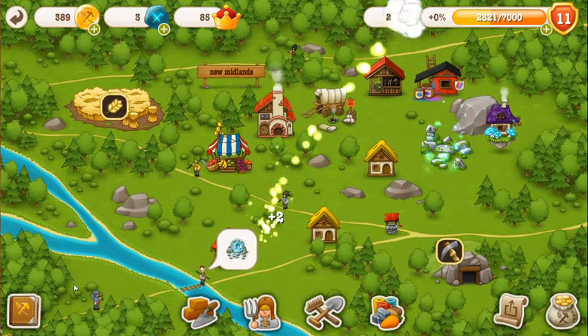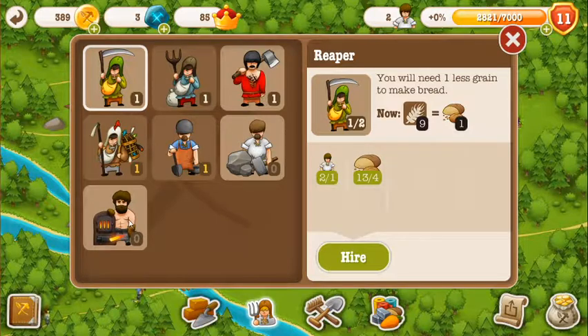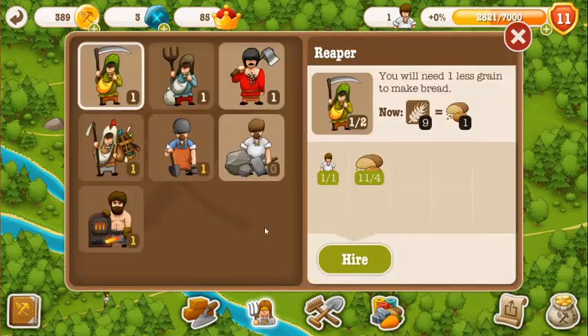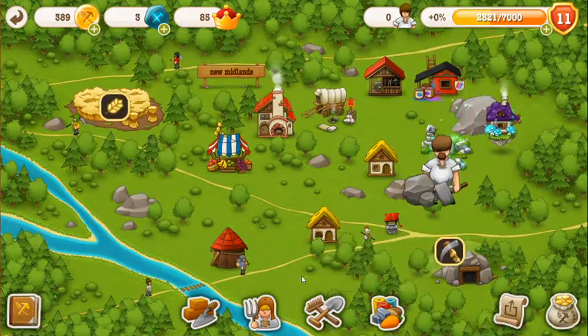So now that we've got that we now have a new person! We can finally use them to get some more iron without the cost of having iron. Now we can hire another person to make some rocks.